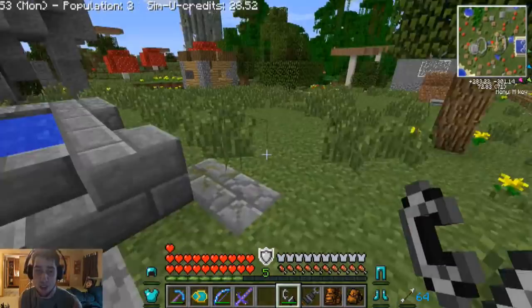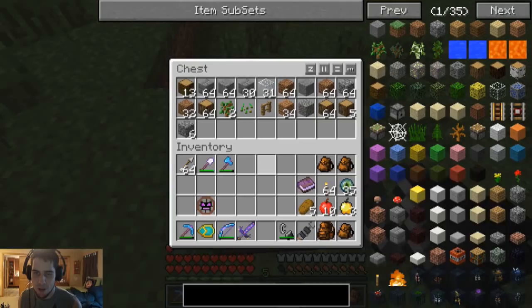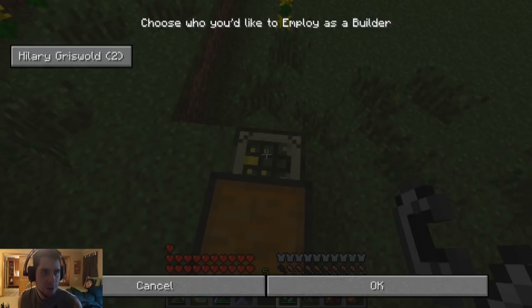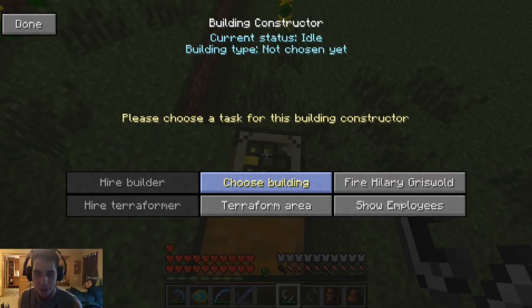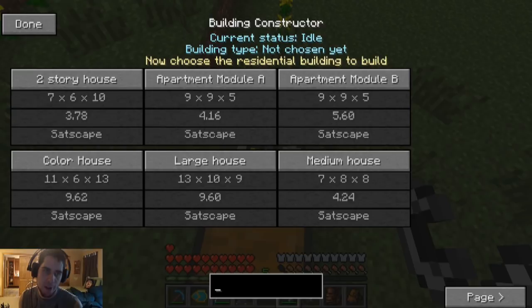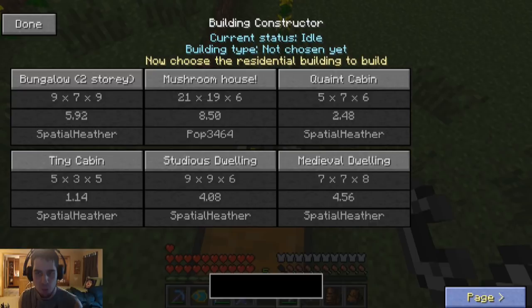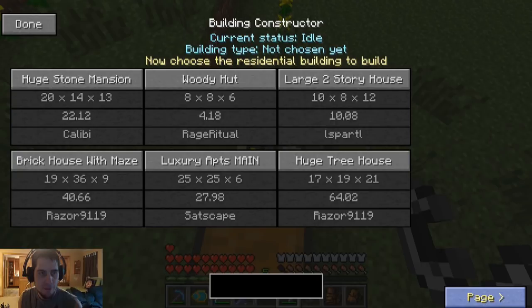I'll move this chest. Let's hire a builder - Hillary, level two, only person that doesn't have a job, slacker. Choose building, residential. We have a lot of Simucraft credits - you can see this number right here, it's how much it costs us to make this. Over the last few episodes we've been away from home and been gaining some credits, so we need to build something huge and awesome. All these are pretty cheap, I need something big. Apartment, log house... huge stone mansion - how about that? We can go with a luxury apartment too, but I think a mansion sounds cooler. In my first series I built a huge tree house - it took forever. We'll go with the mansion.